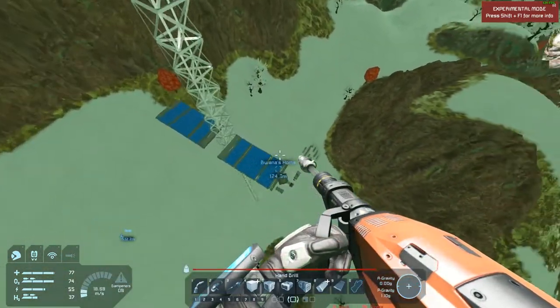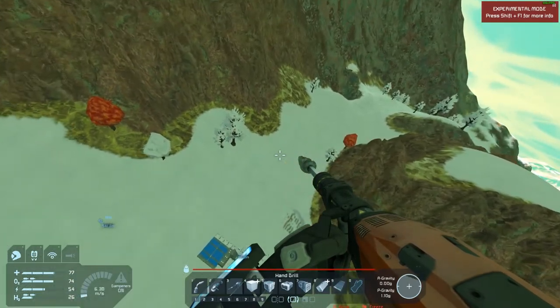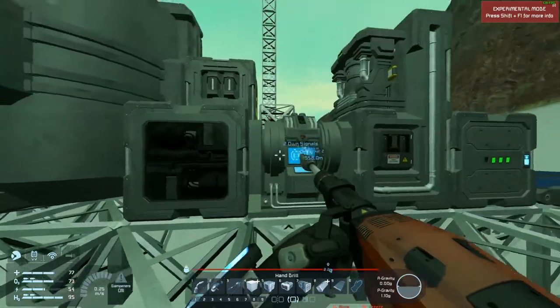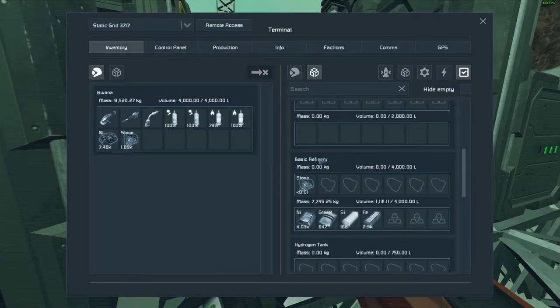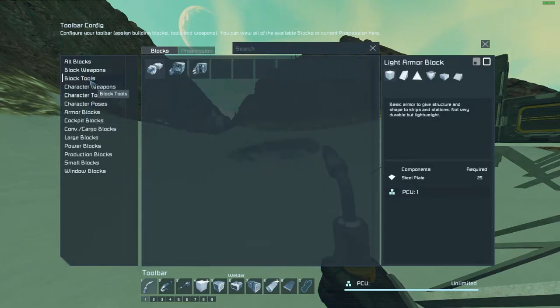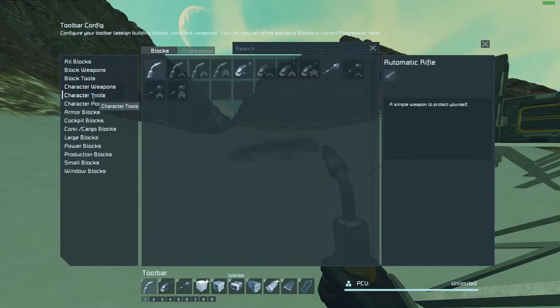You have to manage things like power, oxygen, and hydrogen, and make sure you have enough resources to craft the things you need. It is multiplayer or single player. Depending on whether you're doing a local or multiplayer game, you can set different rules. You can have a progression system where you have to learn to craft one thing before getting access to another, or you can set up the server to just have everything available.